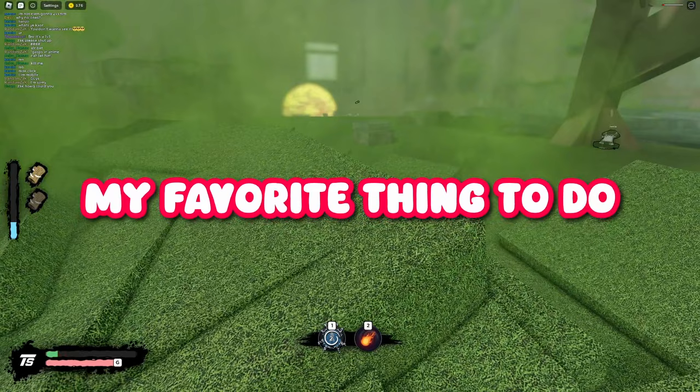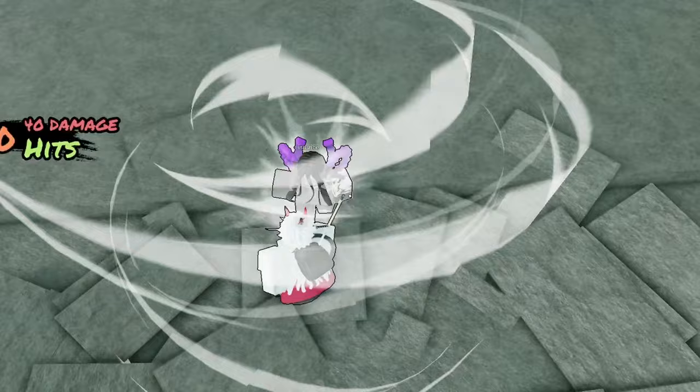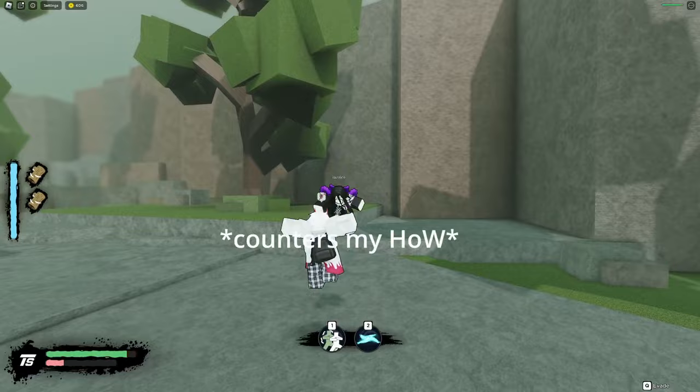My favorite thing to do is micro charging — charging your chakra during stun times. Here's micro charging with Madara, who can't do it as well as Naruto and Kisame. It looks useless, but with enough micro charging you can get a counter back or apply constant pressure since you won't be backing up to charge. Remember, the only way to prevent a heavy on wake-up is by countering, so you'll need that chakra.